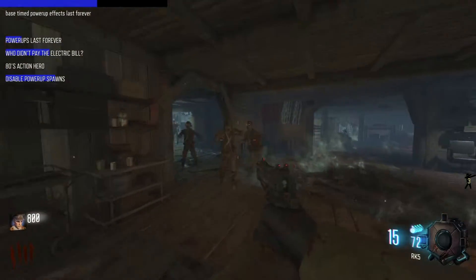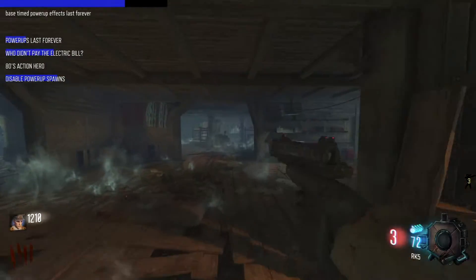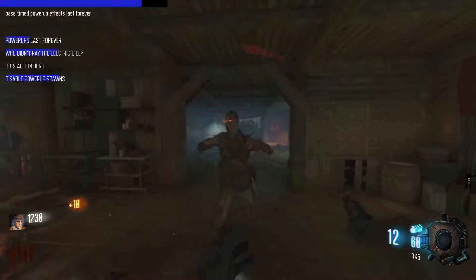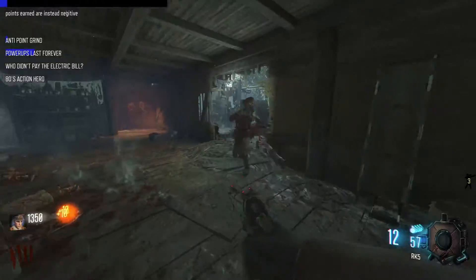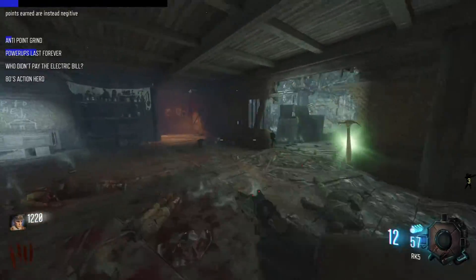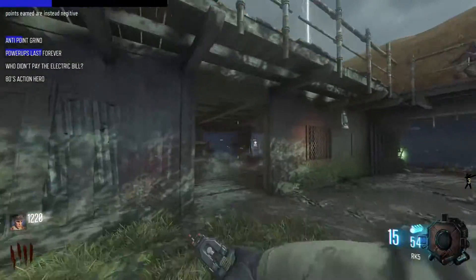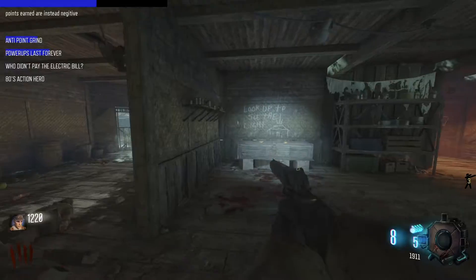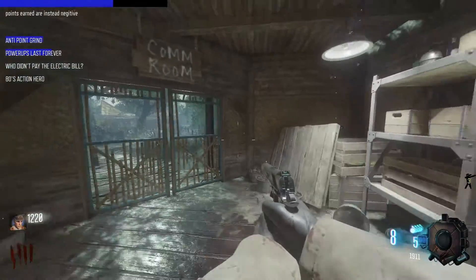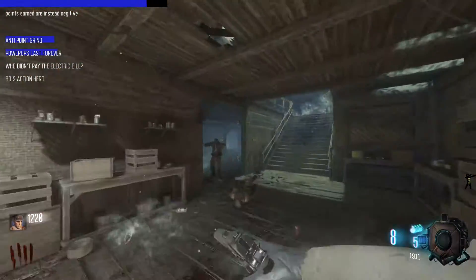We really need to open some doors and do something here. Points earned are instead negative, so we can't gain any points. We gotta wait 30 seconds and not gain any points - this is evil. This mod right here is spelled negative. The perks are going to be random, because that's how this mod is now apparently. The perks are randomized - I'm not going to know where anything's at.